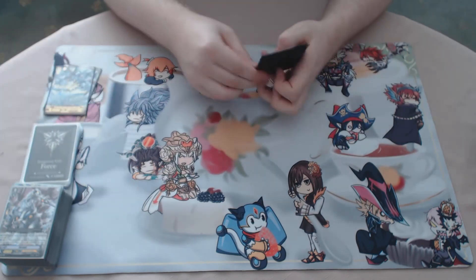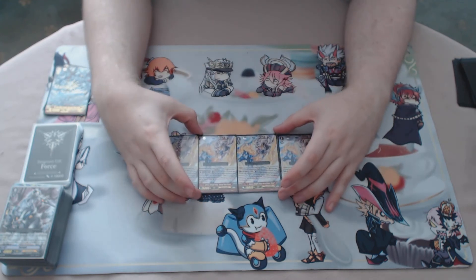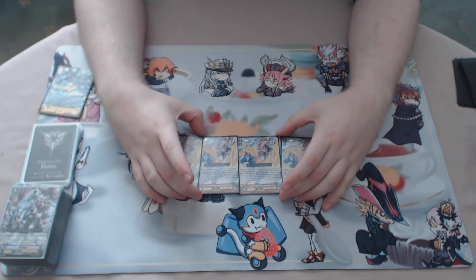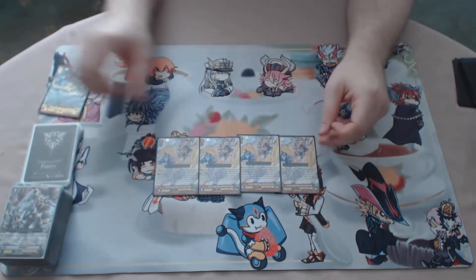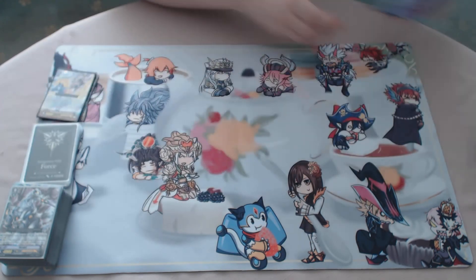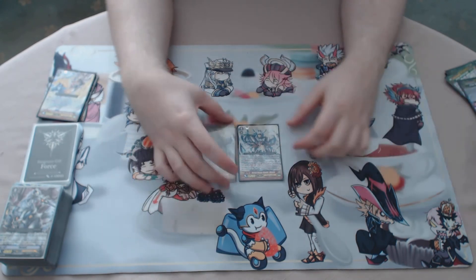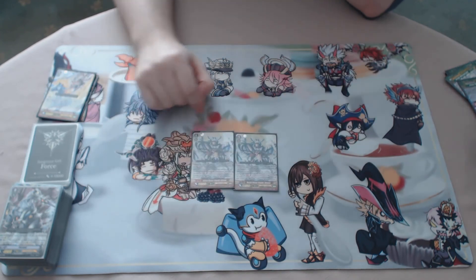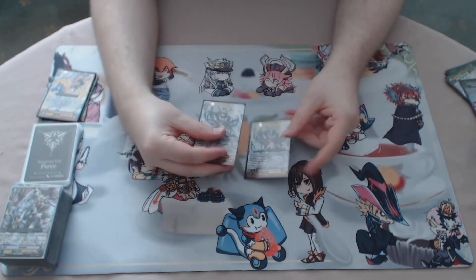Holy Saver is what you want to G guard into if you're going first and riding grade three first — you can immediately get your Blaster Blade twin drive and an extra 3k power, which helps get over numbers and secure victories. The extra drive check makes a difference as it gives more chances to get crits. Two Outbind Miles as an extra way to get Blaster Blade out of your deck — if you have Flogals in hand you can smack it down. The extra 5k it gives to the called unit is also pretty nutty.